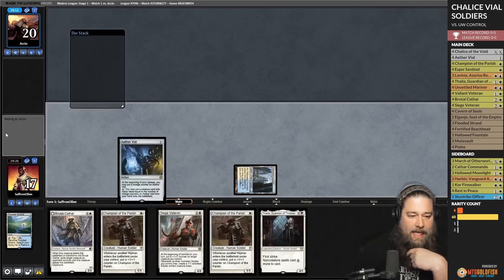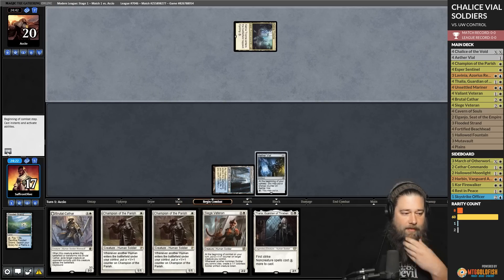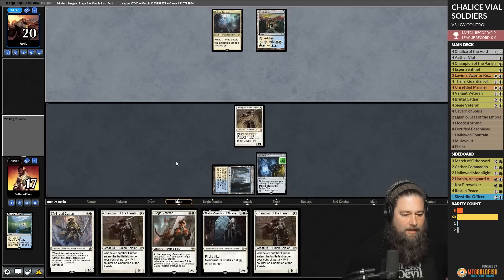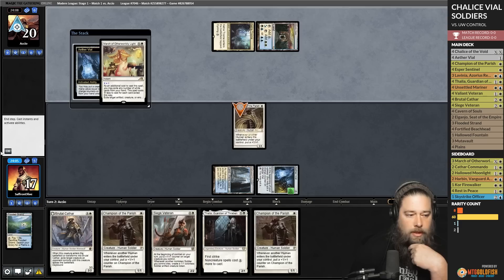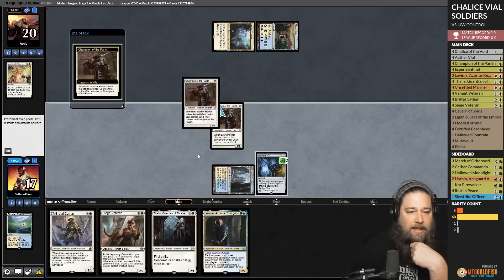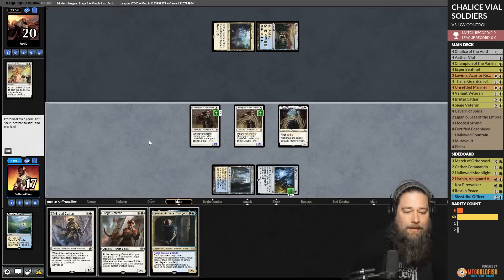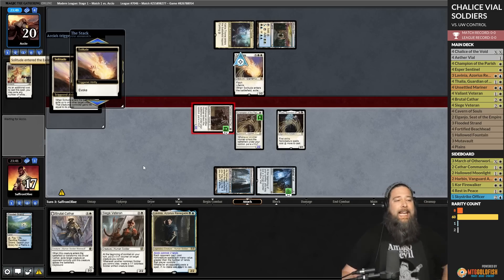Game one: we get down Hallowed Fountain, get down the Ether Vial. Opponent looks like a hero deck — could be control, could be Elementals. We take up the Vial. Champion of the Parish go! This is kind of an aggro start — we can Vial in Champion, play a third Champion, Vial in Thalia, just go beatdowns. Opponent passes. With Vial, what is our opponent thinking about? They kill the Champion — we get to put another Champion into play.